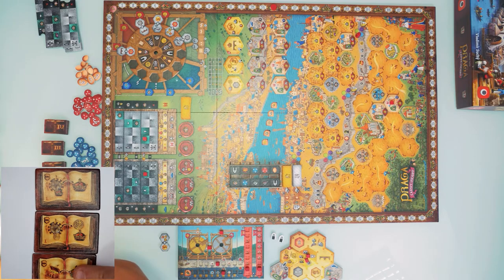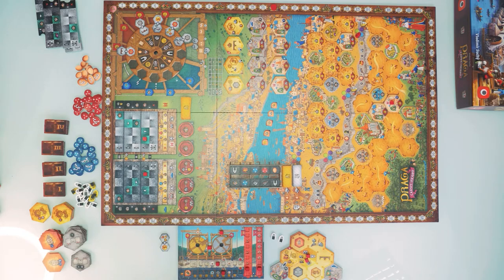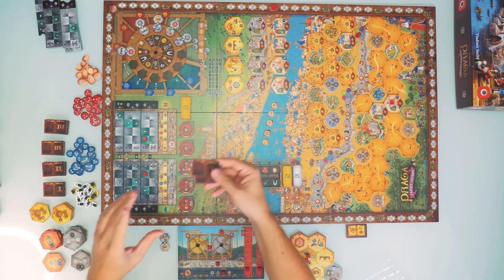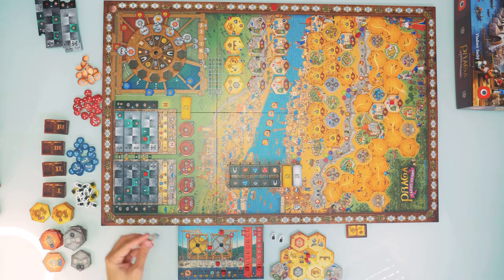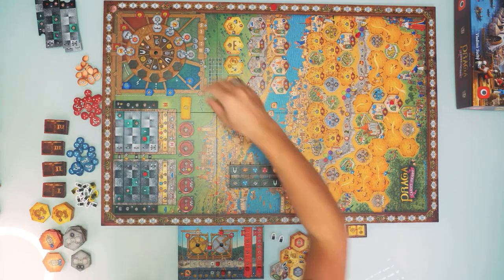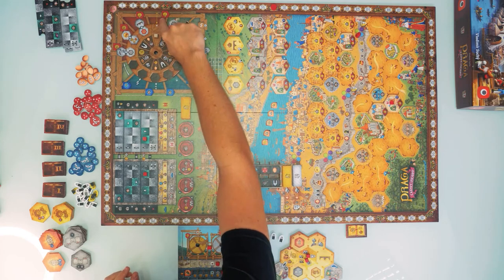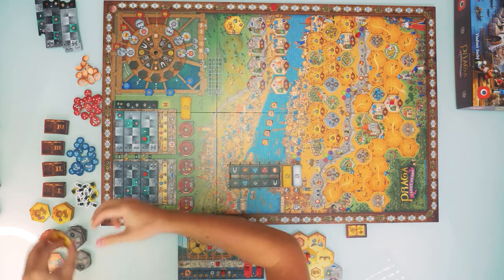I take the technology that gives one additional gold and one victory point whenever I collect gold from a wheel bonus action. The two remaining tokens go to the bottom of the stack. My gold action is finished — I return the tile, spin the wheel. The solo player places a tile at the end and spins, and we reach the gold line on the wheel, which triggers the level-two hex swap.